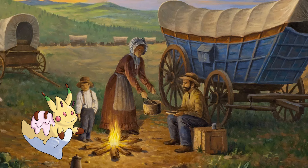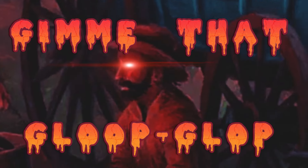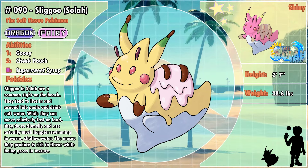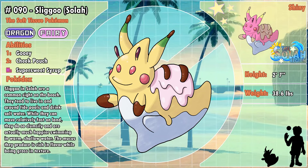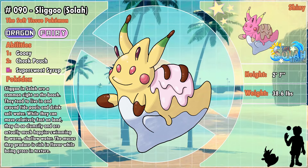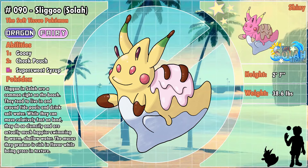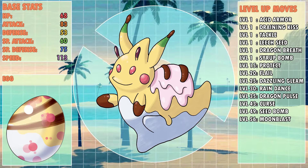Sligu in Sola are a common sight on the beach. They tend to live in and around tide pools and drink salt water. While they can move relatively fast on land, they do so clumsily, and are actually much happier swimming in warm, shallow water. The mucus they produce is rich in flavor while being gross in texture. You have to wonder who the first Solarian person was to see a slimy slug Pokémon and think, I am going to eat some of that goop. This guy is now Dragon Fairy-type. Confectionery and Fairy-typing go together like bananas and ice cream. The shinies for these guys are inspired by Nanab Berries and Spumoni ice cream. Stats and moves remain relatively constant between forms.